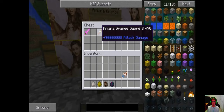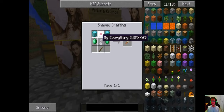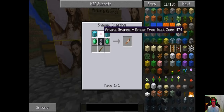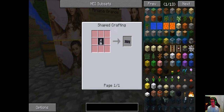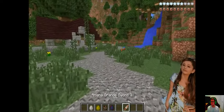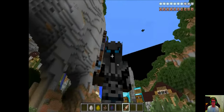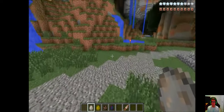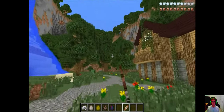There is one weapon even stronger: Her Sword Number 3 — 90 million attack damage. To craft it you need blocks of diamond, emeralds, a stick to make 'My Everything,' then combine the Problem album with pink stained glass, the Break Free album made from Ariana Grande with pink stained glass, and finally My Everything with more pink stained glass. Then you have the weirdest, most powerful thing ever created.